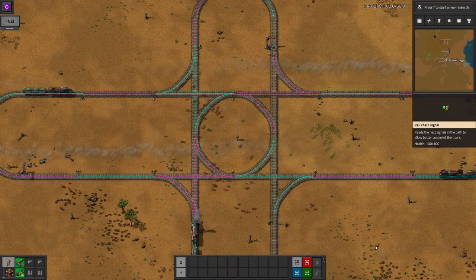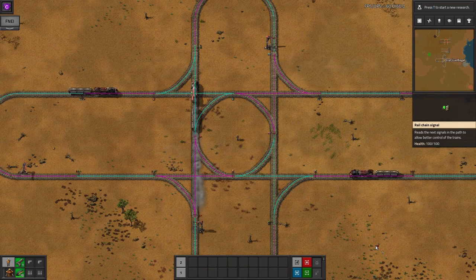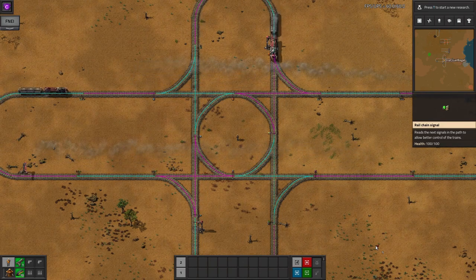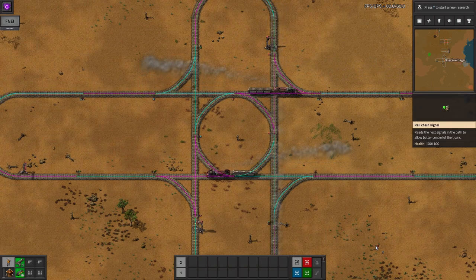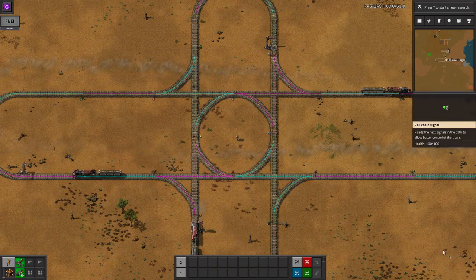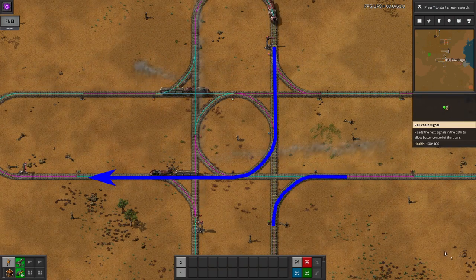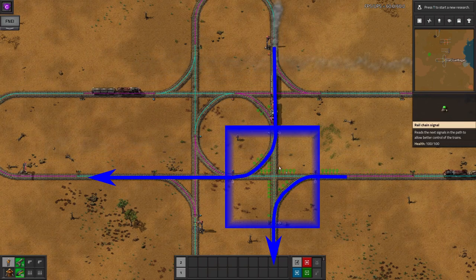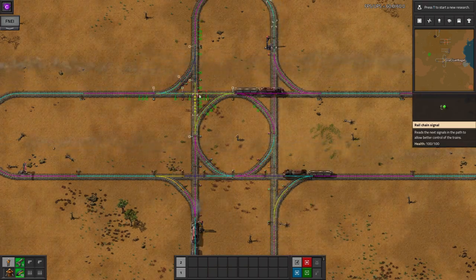This is very nearly the standard four-way rail junction I use on all my train systems, however there are still a few possible ways a train could end up waiting when it doesn't have to. Pause the video here if you want to think about it yourself, or just keep watching for the answer. Trains will still block each other unnecessarily on the diagonals — for example, a train going north to west will block one going east to south, even though their routes won't intersect, because the bottom-right corner of the junction is a single block. The easiest way to fix this is to put in a chain signal between every join of the rails. Now the junction is as smooth and efficient as we can make it.